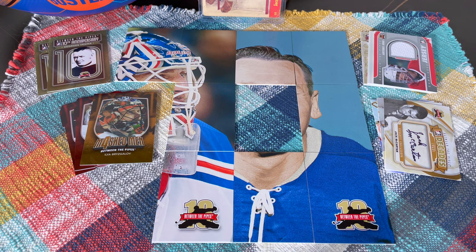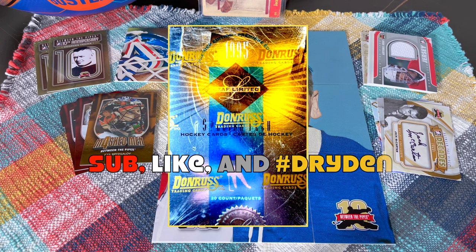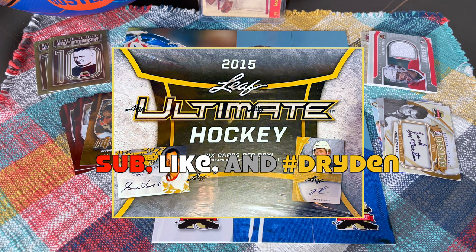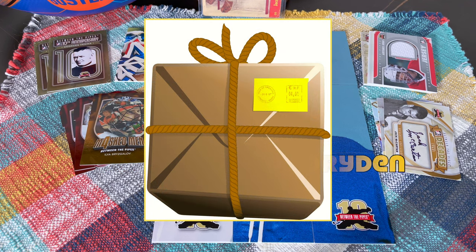That's basically it guys — a stellar, stellar box. I couldn't contain my excitement because not often do you receive three relics and three autos in this stuff. Sometimes you only receive three total of all of those. I also received a gold parallel of the mask men cards, which is amazing — an Irbe card. I almost completed the puzzles — just bonkers, off the chain, off the hook. Guys, do me the honor — sub, like, hashtag Dryden. I have some really crazy old-school boxes to open up over the next little while. I'm also giving away a big shipping box full of cards next week — enter by hashtagging Dryden and subbing and liking. Okay — sub, like, hashtag Dryden.